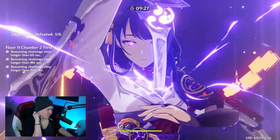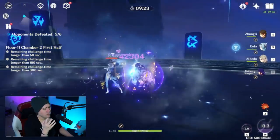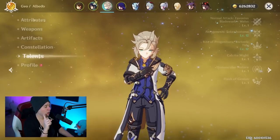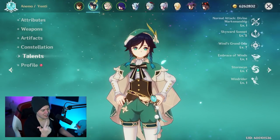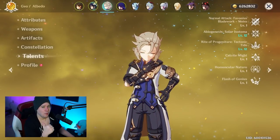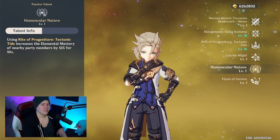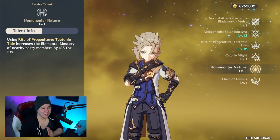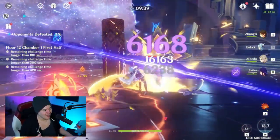You might think Albedo is bad with swirl characters like Venti, Kazuha, or Sucrose. Wrong. One of the best ways to do damage with anemo support characters is elemental mastery bonus — and that's exactly what Albedo provides with his elemental burst. Higher swirls, more damage. He benefits from them grouping enemies, enabling up to 49 hits against seven enemies. That's going to be absolutely insane.